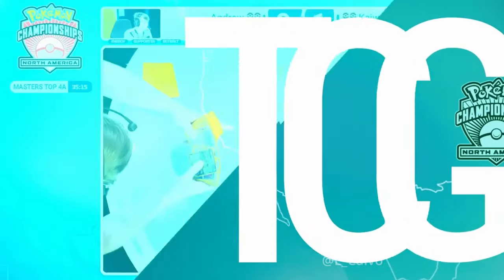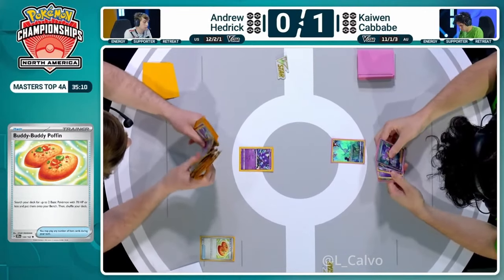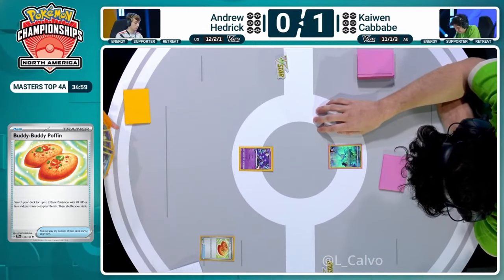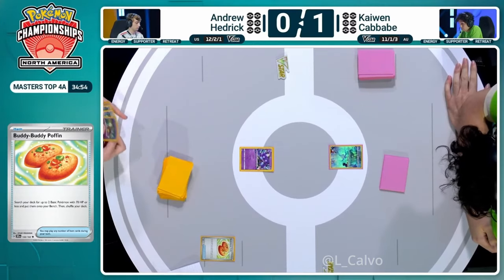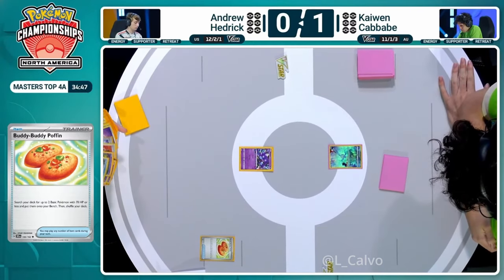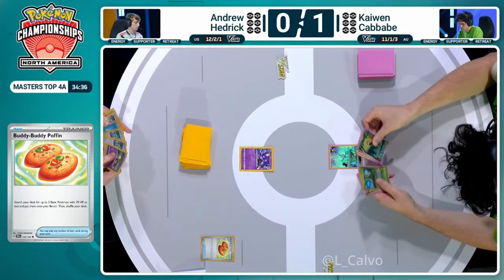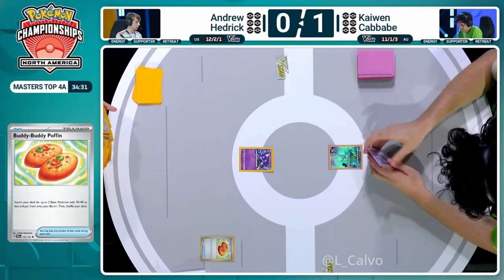No Monkey Dory access until one of those is unlocked from the prize cards. Manaphy start - not what you want to see. Sableye start - also not what you want to see. But there is a Buddy-Buddy Poffin that will allow Andrew Hedrick to get going. We're starting things off on Andrew Hedrick's side with just under 35 minutes left. Sableye is the starter Pokemon here - as we talked about in our last game, in order to use that Lost Mine attack you have to have 10 cards or more in the Lost Zone, and right now we're at zero.